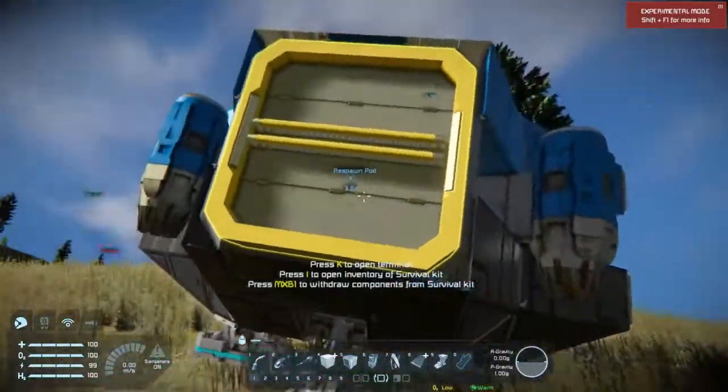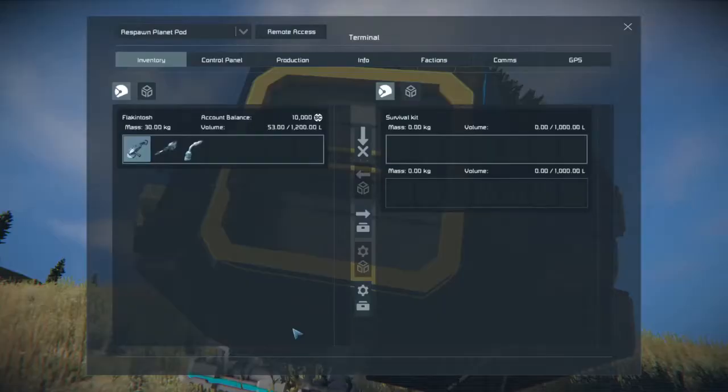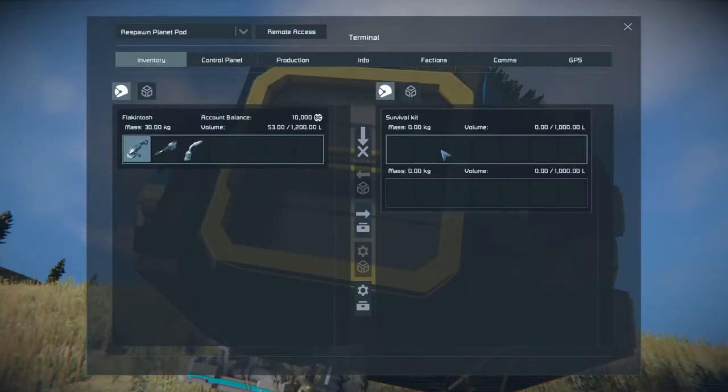Your main thing that's going to help you is your survival kit — that's this big guy here. We need to get ore so we can throw it in here.